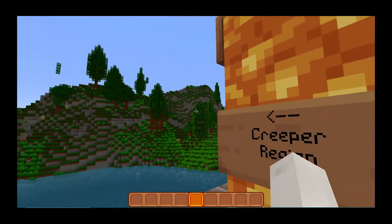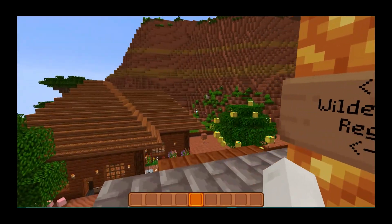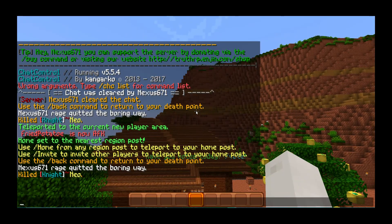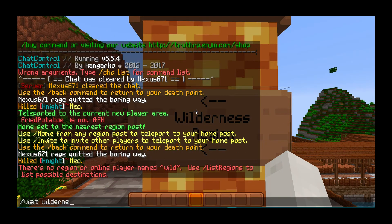We've made it to the Dew region. The Creeper region is that way. There's another region over here called the Redstone region. And this region over here is a wild wilderness, which doesn't have a name.